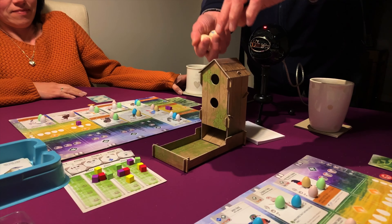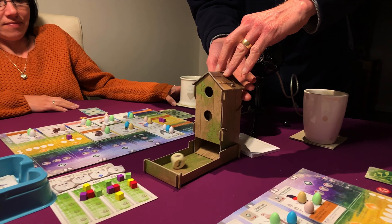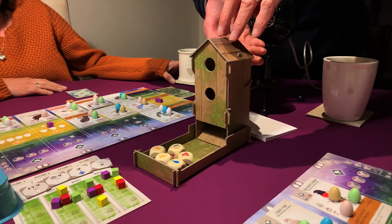The second action you can do is gain food. You need to gather different types of food in order to play birds. You've got this little bird box that acts as a dice tower - you roll dice in the tower, each die face has a type of food, you take the dice out of the tray and take the food and put it in front of you.